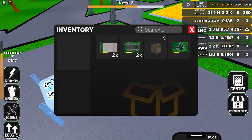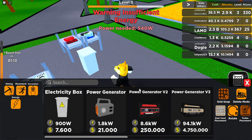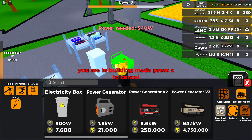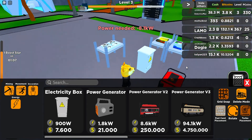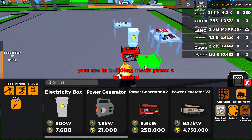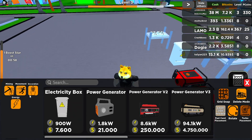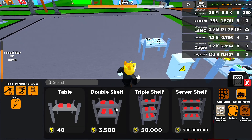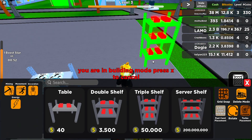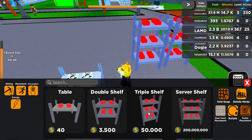I don't need to get all the cheap stuff. Let's just get this. Easy. I still need more. Okay, there we go, let's get more tables. 200 million — okay that's a bit too much, but easy, just buy all these.